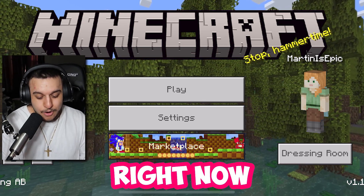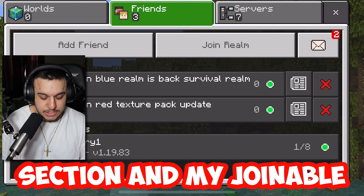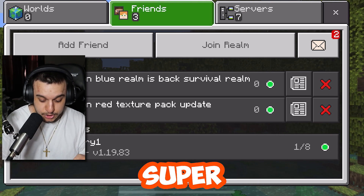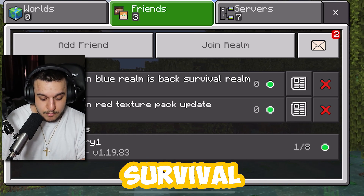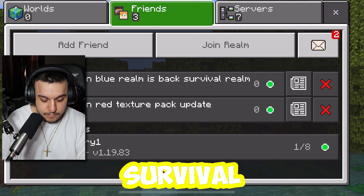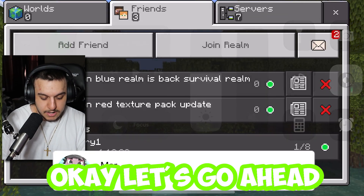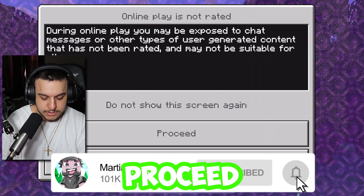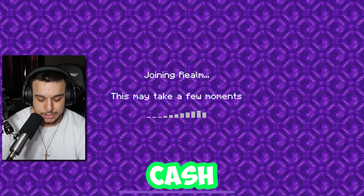The realm code is in the description. So we're in Minecraft right now, we're going to hit Play. I'm friends with the owner so it's under my friends section in joinable realms. We've got a survival realm, a blue realm, and a texture pack realm — let's join the survival realm. I had to connect to Wi-Fi for a second, but let's go ahead and join it.